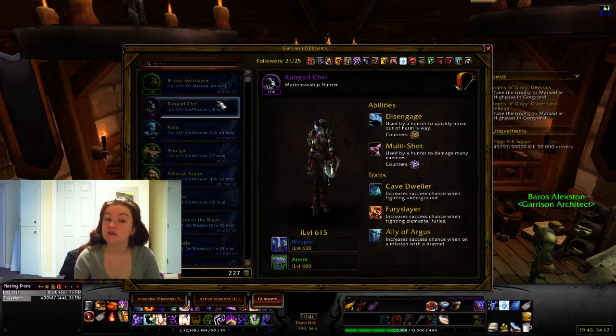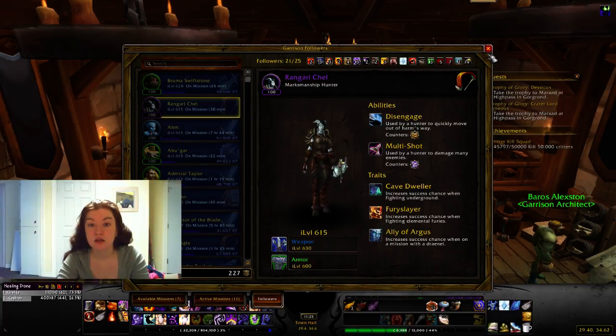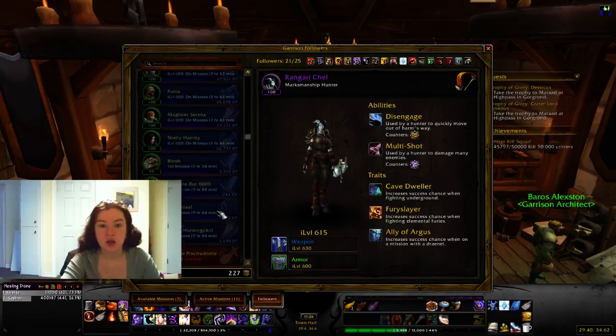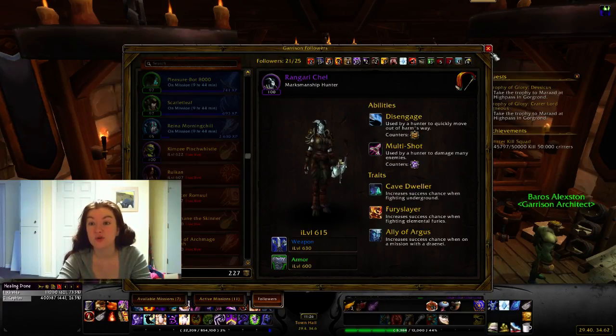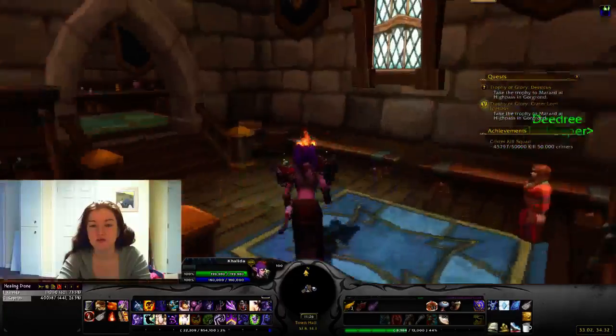Everyone has their own strategy, and that's fine — this is just my way of doing it. To recap: you can have up to 20 active followers initially; when you get your barracks to level 3, which you unlock by completing 50 patrol missions, you can have 25 active. You can only activate one follower per day, and you can deactivate as many as you want in a day, but you can only reactivate one per day. It doesn't cost anything to deactivate them, but it costs 250 gold to reactivate — I guess you have to bribe them to come back to work.